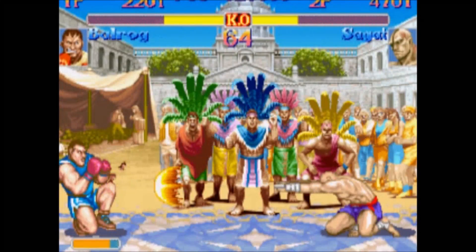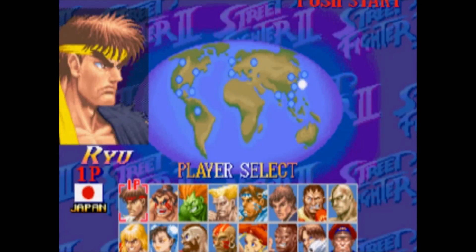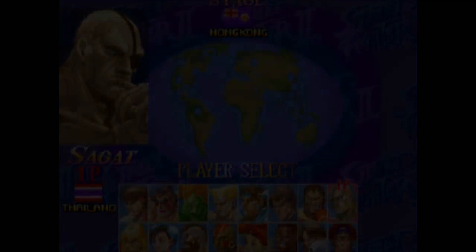Most Old characters aren't worth bothering with, though. The best Old character, and one of the best characters in the entire game, is Old Sagat. Another honorable mention is Old Ken. To pick Old Sagat, move the character selection box to Sagat, then press the Jab button. Immediately after that, input the command Up, Down, Down, Up on the joystick, then press Jab again. If you forget that code, you can just violently wiggle the stick up and down a lot and then press Jab. You'll hear 'Tiger!' if you did it right.